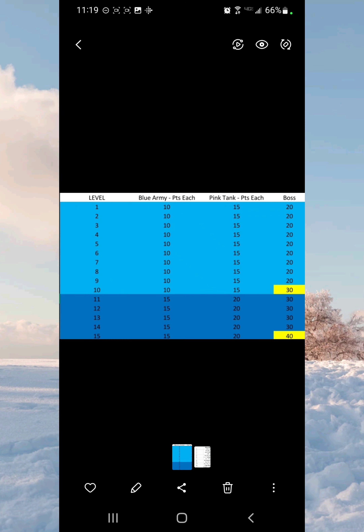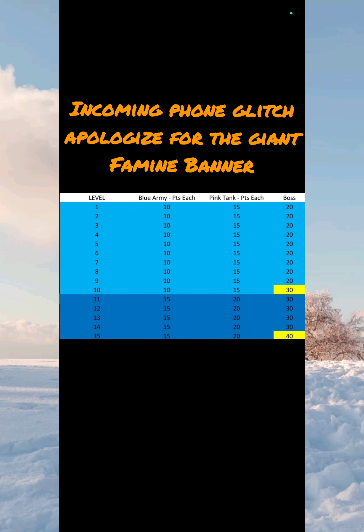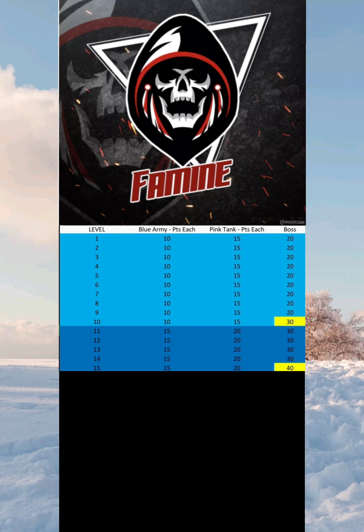This chart shows how many points you get for attacking blue army guys and pink tank guys — it varies depending on what stage you're on, plus there's the final boss amount. You get 10 points for beating a blue army, 15 for a tank, and 20 for a boss — 30 at level 10. For levels 11 through 15 you get 15 for the blue army, 20 for pink tanks, 30 for bosses, and the last boss is worth 40.